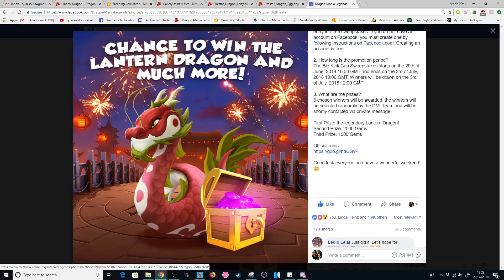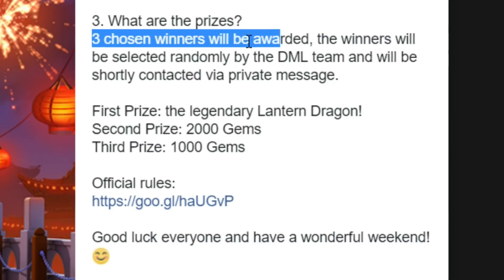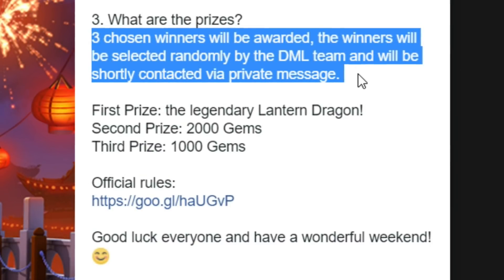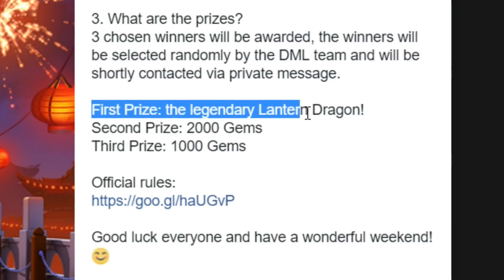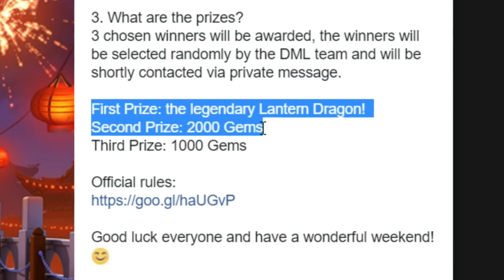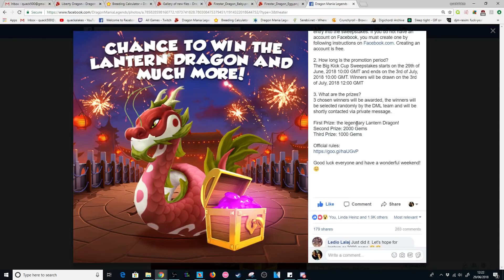It's not too much work. Three chosen winners will be awarded. Winners will be selected randomly by the DML team and contacted via private message. First prize is the Legendary Lantern Dragon, second prize is 2,000 gems, and third prize is 1,000 gems. Like with all sweepstakes, make sure you go and check out the official rules — they can't run sweepstakes in certain countries, so make sure you read through that as well.